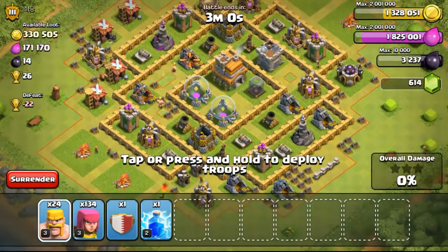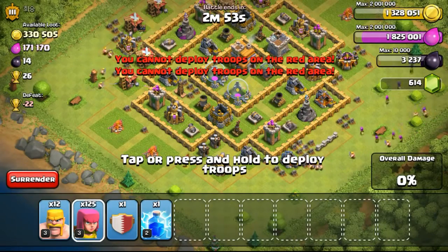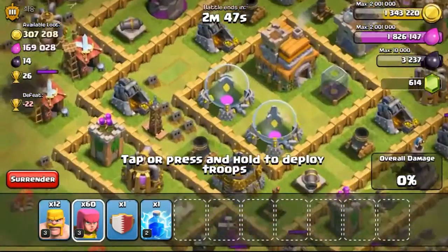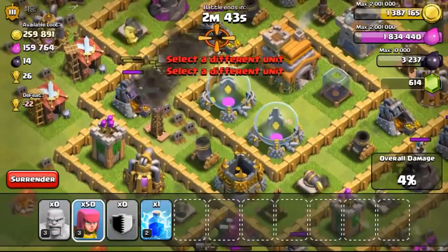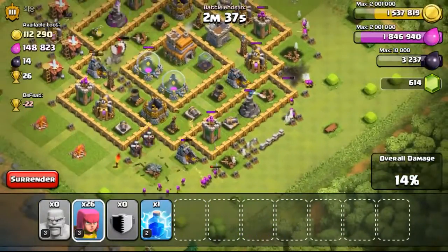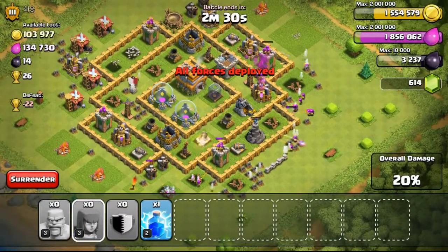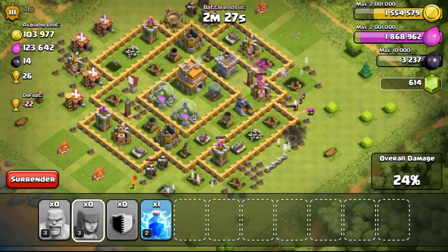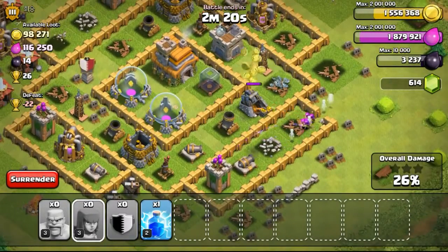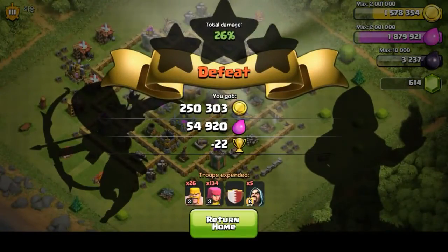Going ahead with this Town Hall 7 with 330,000 gold available. I could place my troops inside the base because it isn't properly designed. There was a Tesla and probably a giant bomb inside. I took out the gold mines outside first, then focused on the inside with the clan castle wizards coming out, taking out the gold mines quickly. Unfortunately my troops weren't strong enough to break through the walls fully, but the archers could shoot through, getting a bit of the gold mines before ending the battle.